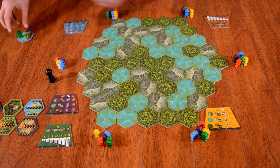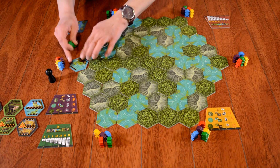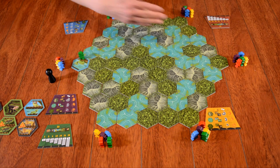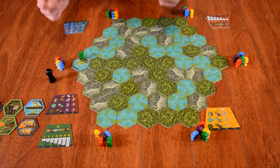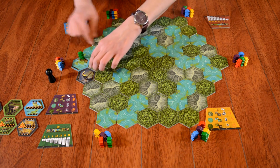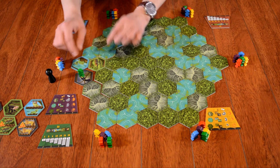If the expedition leader did not choose to collect a particular tile, the next player in turn can then choose to collect it or pass. If it goes around an entire round with all passes, they choose to keep exploring and continue on. The expedition leader chooses their particular path — where they want to go.